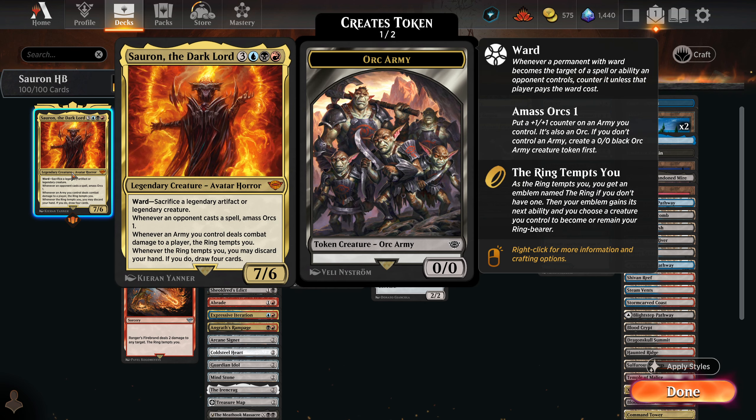What's up everyone, welcome back. Today we're playing Sauron the Dark Lord in Historic Brawl. Sauron is from the most recent Lord of the Rings set. This is one of the most awesome card designs, in my opinion, of recent memory. 6 mana total, 3 generic, Grixis — it's a 7-6 avatar horror.